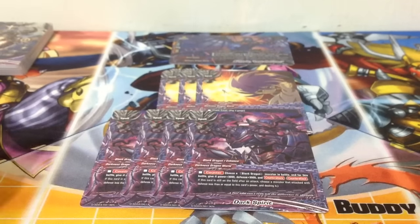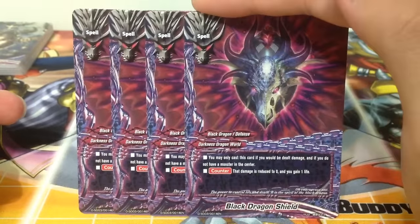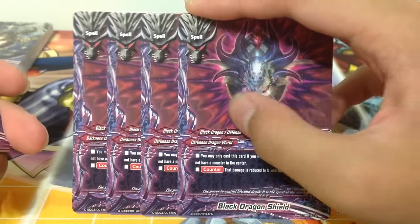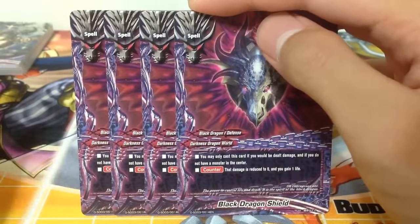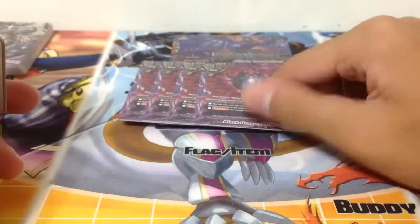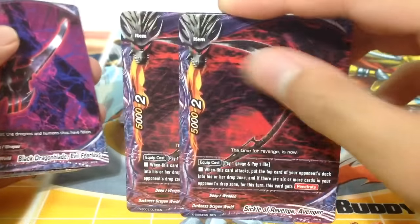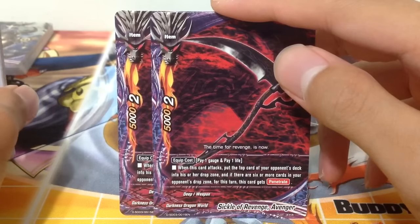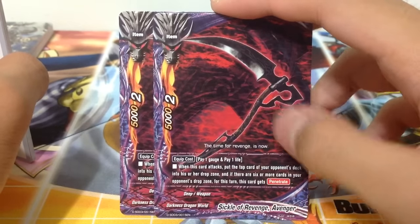If you run a lot of high power, low defense monsters, Ability Shift is the way to go. If you're running a lot of well-balanced monsters, Dark Spirit is the way to go. 4 copies of Black Dragon Shield - you may only cast this if you dealt damage and you do not have a monster in your center. The damage is reduced to 0 and you gain 1 life. Reduce is a keyword that allows this card to save you from attacks that cannot be nullified. Also, Sickle of Revenge Avenger - pay 1 gauge, pay 1 life. When this card attacks, put the top card of your opponent's deck into their drop zone, and if there are 6 or more cards, this card gets penetrate.